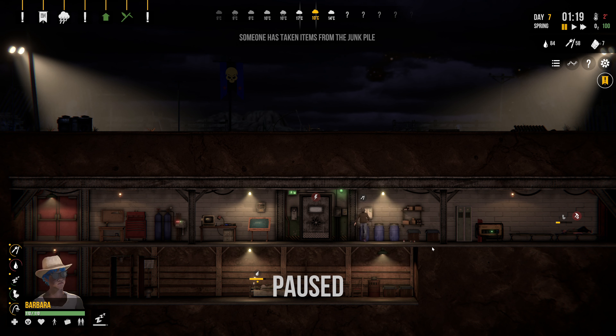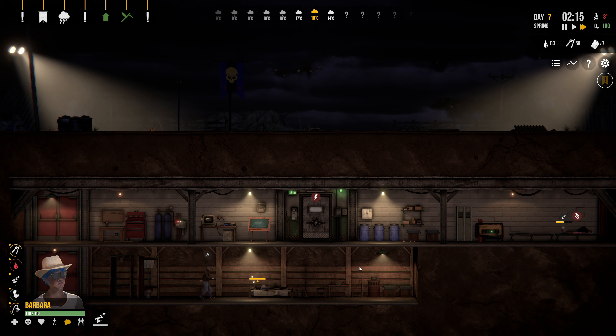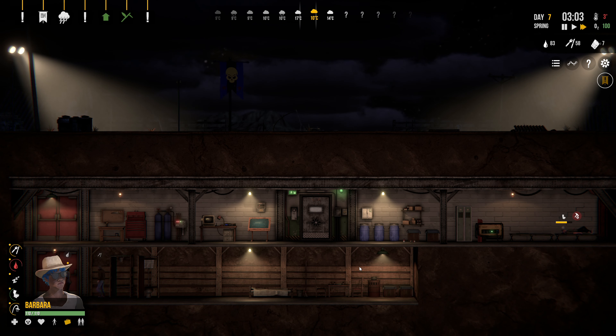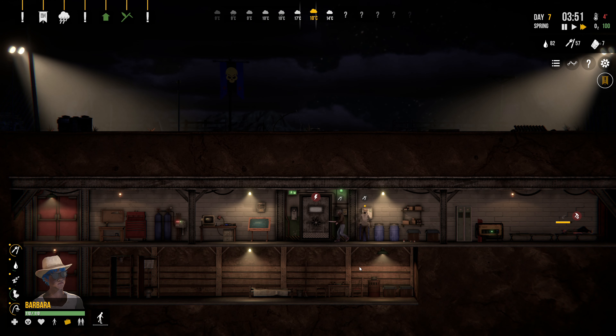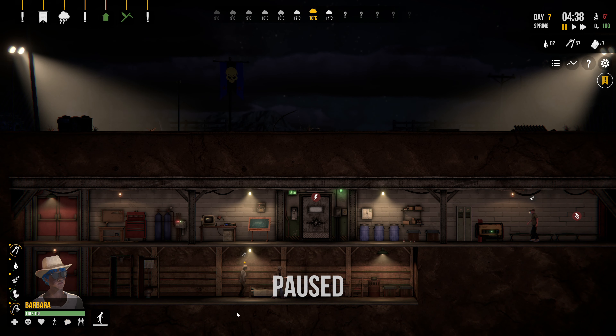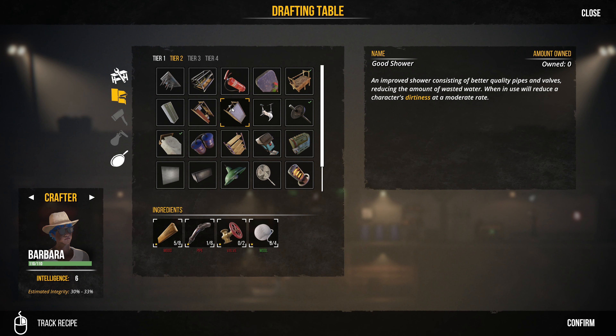He's going to need to sleep. He's sleeping and she is sleeping. We've also got to do some repairs on this bed over here. I would like to check out what else we can craft on the tier two stuff. To get a good shower, we're going to need five pipes and two valves. And we're going to need duct tape, which I believe we can make — apparently not at tier one or tier two. We are going to have to find some duct tape to make the water barrel.